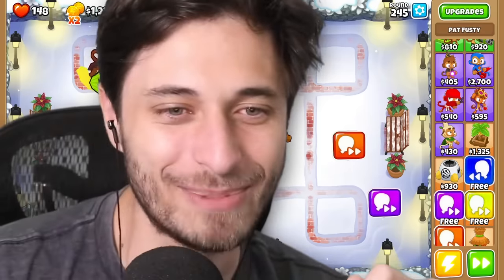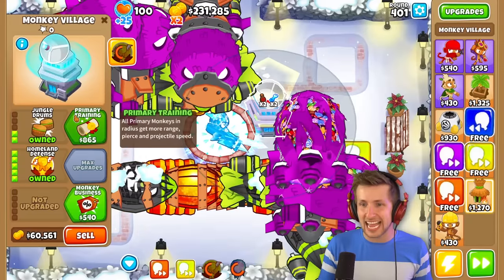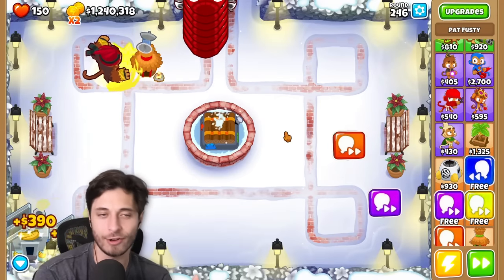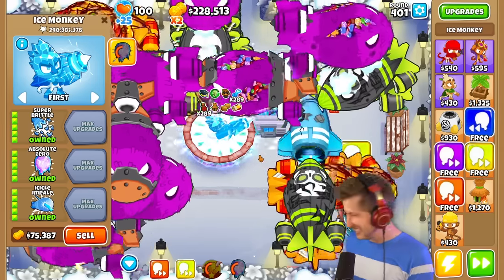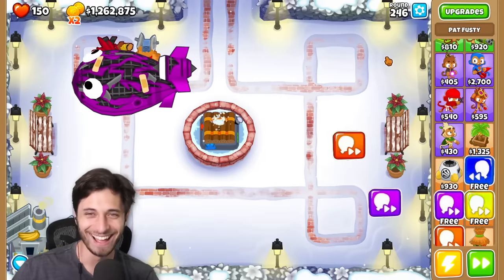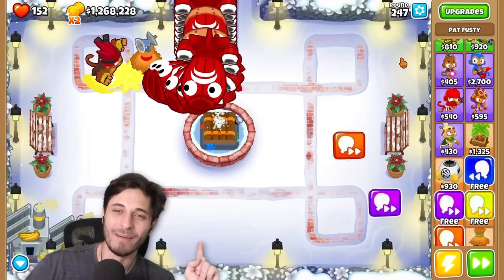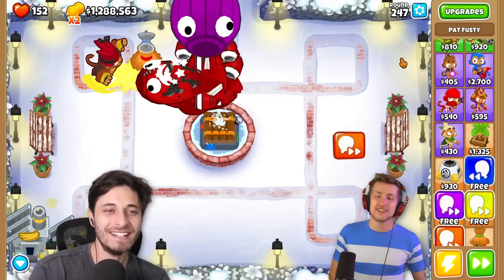Got him! Got him, Chief! Easy, man. Easy collab, bro. It just goes to show — Super Brittle versus Pat Fusty on Hacker vs Hacker, it's always going to be Pat Fusty coming out with that Fusty dub. My game's lagging. I told you to use Pat Fusty, bro. It doesn't mean my dub means any less to me.